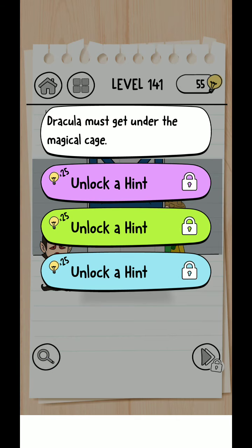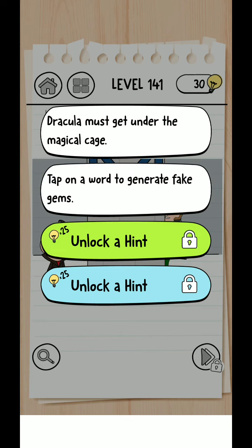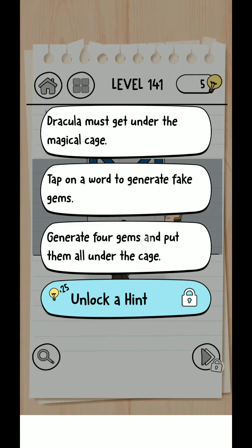Dracula must get under the magical cage. Tap to generate fake gems. Generate the gems and put them all under the cage.